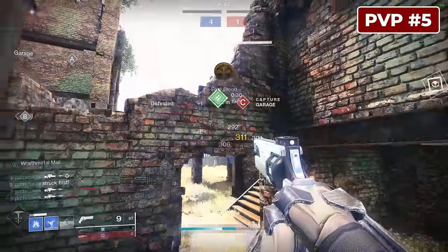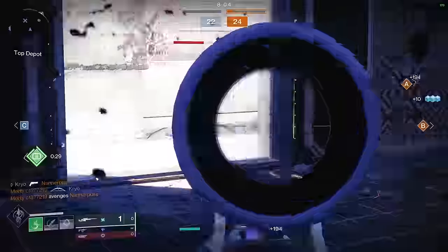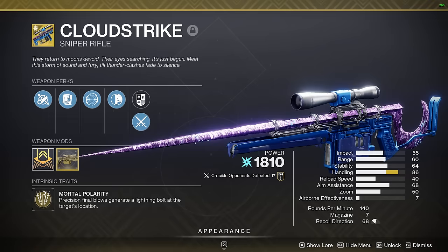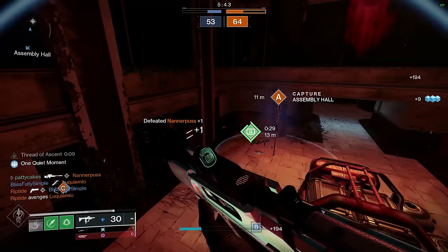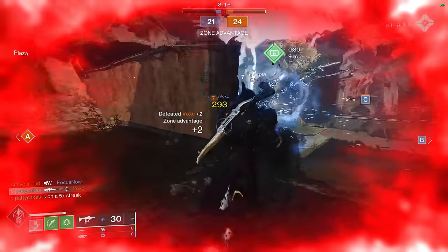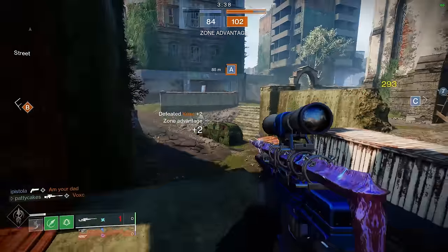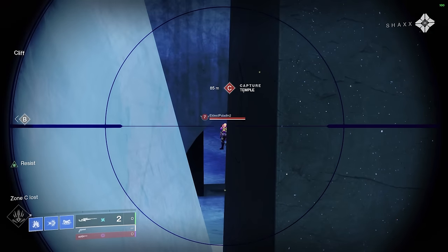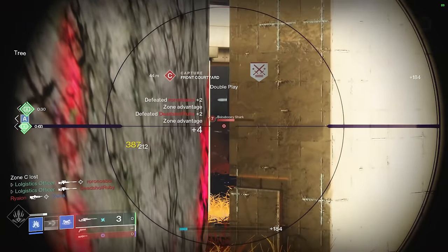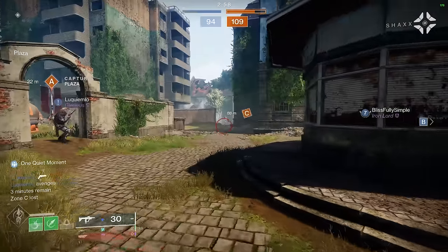You just punish the entire opposing team for doing exactly what they're supposed to be doing — sticking together and team shotting — because you are using Cloud Strike. This is a 50 zoom sniper rifle in the energy slot, and with the catalyst it's very snappy with a lot of aim assist. By default it's a great sniper, but it spices things up with the exotic perk, suddenly turning a precision instrument into a tactical nuke. The thought of dying just because you were too close to a teammate is guaranteed to instill fear in your opponents. Once they're punished just one time, they'll likely stay split up for the rest of the match — it is absolutely tilting getting killed from a Cloud Strike collateral shot.